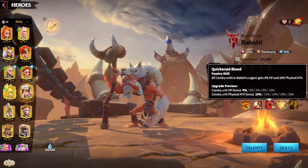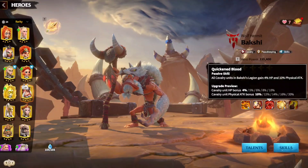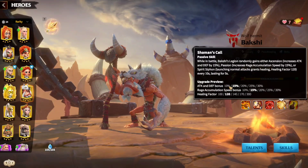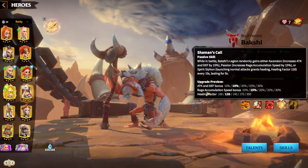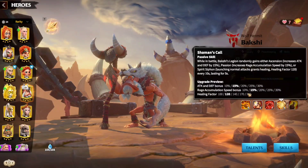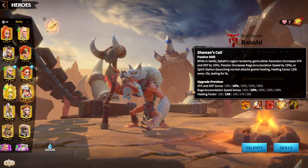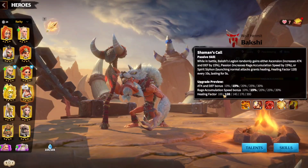This second skill is not going to work on behemoths, just to keep that in mind. The third skill gives all cavalry units in Bakshi's legion a 10% HP bonus and 20% physical attack. Bakshi is going to give Emrys the defense that he is missing. Skill number 4 is a tricky skill — you either get an attack and defense bonus of 30%, a rage accumulation speed bonus of 30%, or a healing factor of 200%. You get one of these benefits every 10 seconds, lasting 5 seconds.